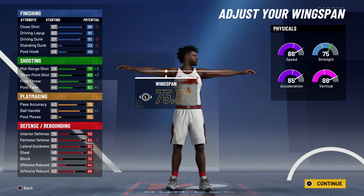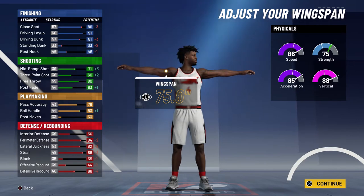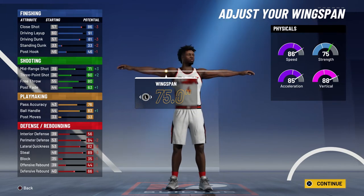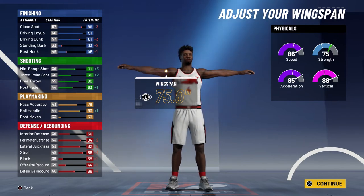For the wingspan, I'm going to go with the minimum wingspan to help out with the shooting a little bit. At 99 overall, you're going to have a 90 close shot, a 95 driving layup, an 85 driving dunk — so you do get all the contact dunks. For shooting you're going to have a 75 mid-range shot, a 64 three-point shot, an 84 free throw, and a 67 post fade. For playmaking you're going to have an 80 pass accuracy and an 87 ball handle. For defense and rebounding you're going to have a 60 interior defense, an 88 perimeter defense, an 86 lateral quickness, a 93 steal, and a 70 defensive rebound.